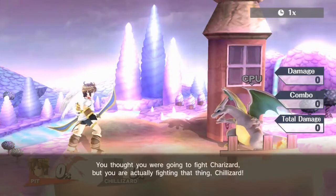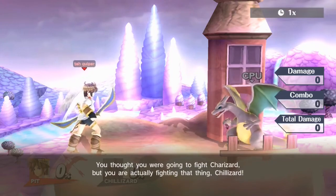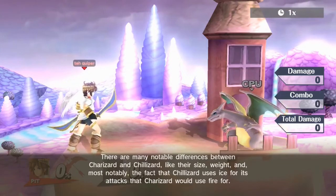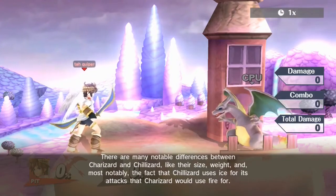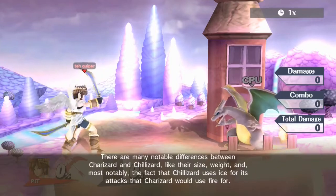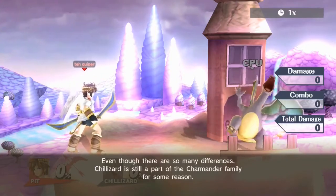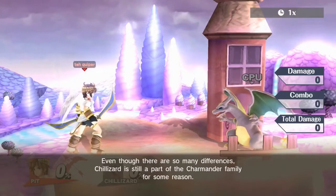As for now, I'll leave you off with two more Magicant thoughts. You thought you were going to fight Charizard, but you are actually fighting that thing — Chillizard! There are many notable differences between Charizard and Chillizard, like their size, weight, and most notably, the fact that Chillizard uses ice for its attacks where Charizard would use fire. Even though there are so many differences, Chillizard is still a part of the Charmander family for some reason.